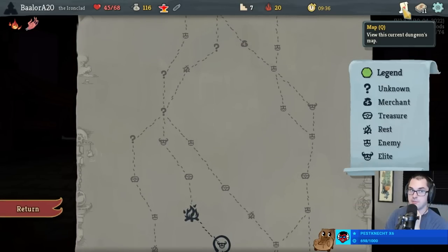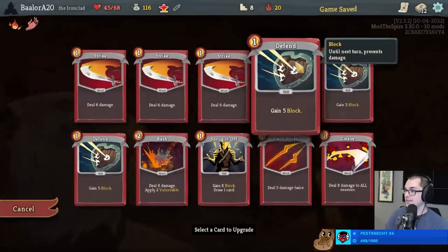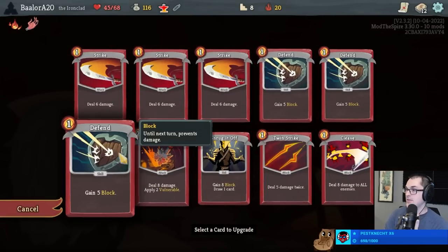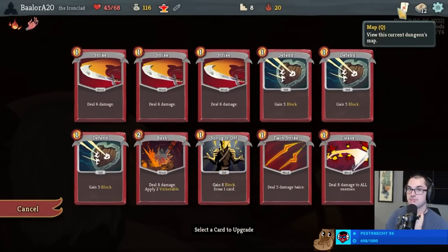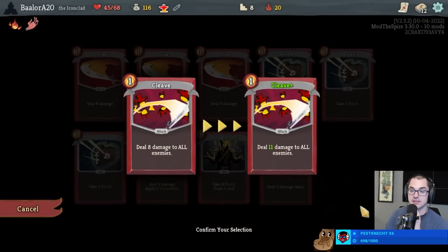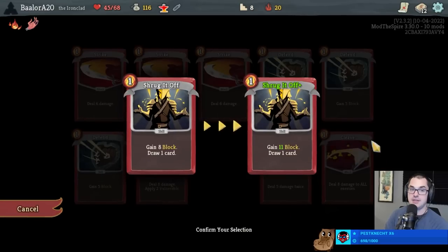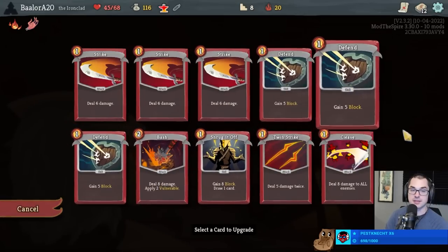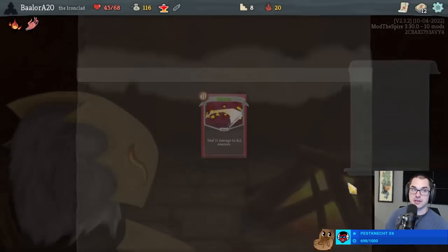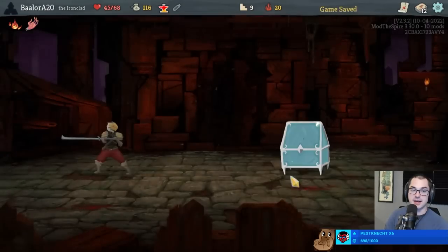Next fight's either Nob or Sentries - I'm taking Cleave; I just need to say that out loud. This might be a Bash upgrade situation, but I think realistically we want to upgrade the Cleave for more area damage. Twin Strike upgrade's not too bad either, and I even advocate for upgrading Shrug in a situation like this. Let's go with the Cleave upgrade - we'll really appreciate having that upgraded in Act 2.